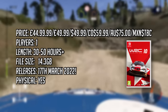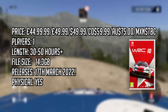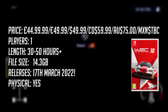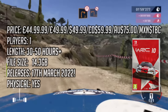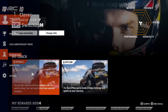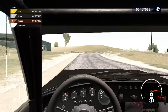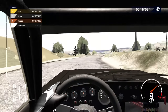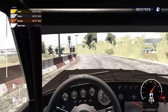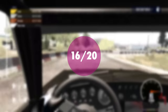Clocking in at 14.3 gigabytes and retailing at £44.99 or your regional equivalent, it's certainly a premium price — but is it a premium package? Well, clearly from the visual aspect, no. But from a content standpoint, WRC 10 is absolutely jam-packed: four new rallies from 2021 including Estonia, Croatia, Belgium and Spain; six historic rallies; 120 special stages; 52 official teams; and 20 legendary cars. Fans are going to absolutely lap it up with hundreds of hours of content. On balance, with the technical issues, I would give value 16 out of 20.